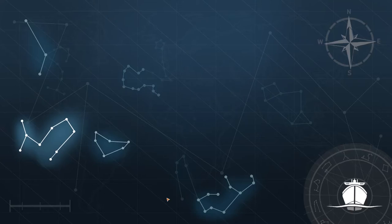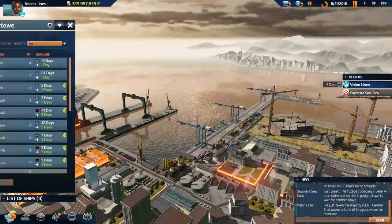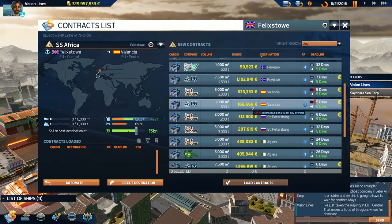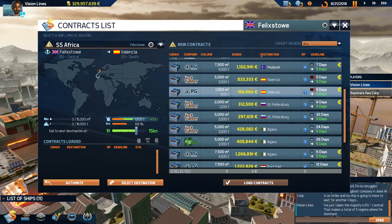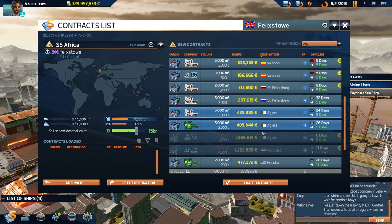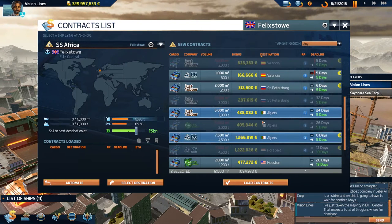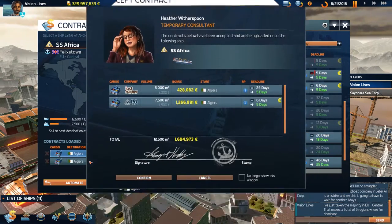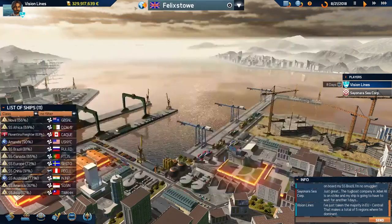We arrive in Felixstowe. Let's head to Valencia or Algiers — Algiers is a little bit farther away but at least it won't be late. Let's grab that one because it's the bigger contract and gives us that one extra region point. Let's cast off.